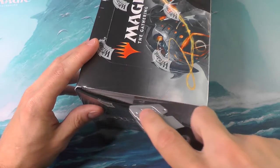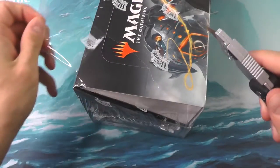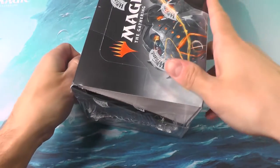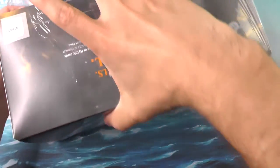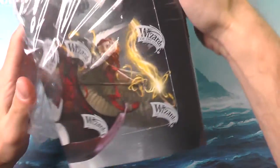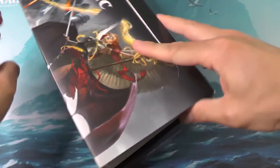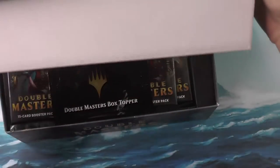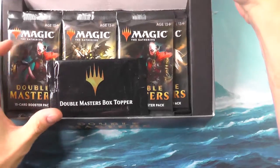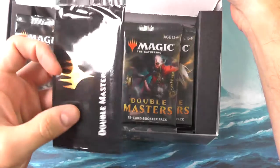We've got a fancy little tool here; we're just gonna slice this open very gently. We'll set this off to the side and slide it all off. Our display here has a little cardboard foil, and it looks like we have the box toppers — I believe there's actually two in here. I'm gonna save this for the end.